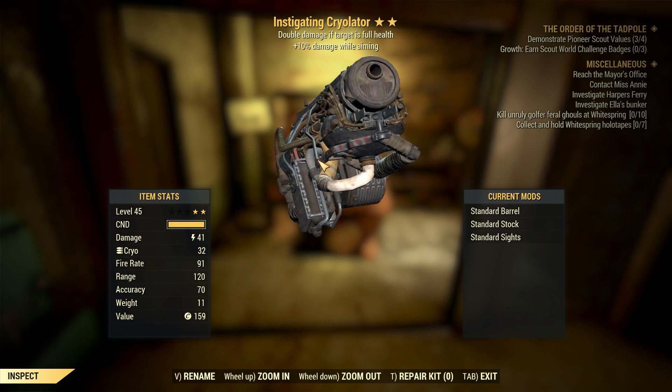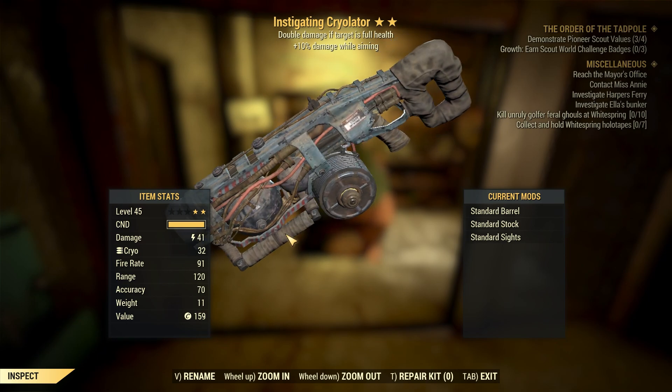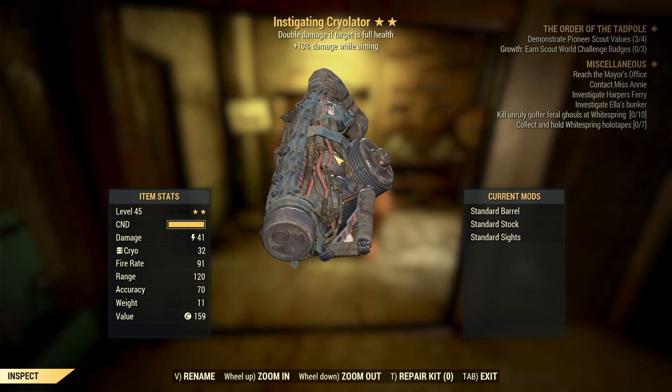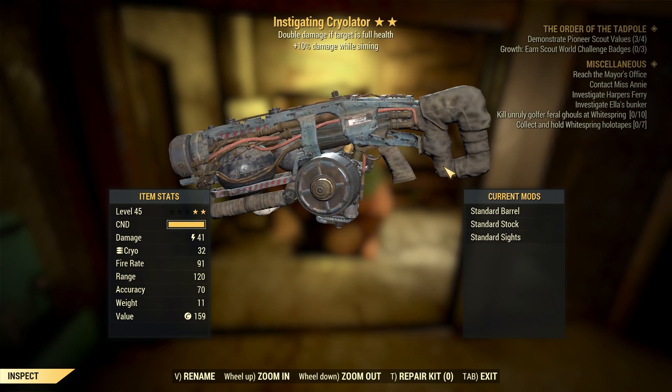Box number ten — I'm not keen on the First Shot Cryolator. The first shot on the Cryolator is really weak, only 41 energy damage, so it'd only be like 82 total. First Shot only works well on items that hit hard on the first shot — like snipers, lever action rifles, or missile launchers. So this is probably getting trashed. I have really good Cryolators for my sub-zero build, which will probably be my first build video when I get to it. Those videos take a really long time to make so we'll hold off on that.